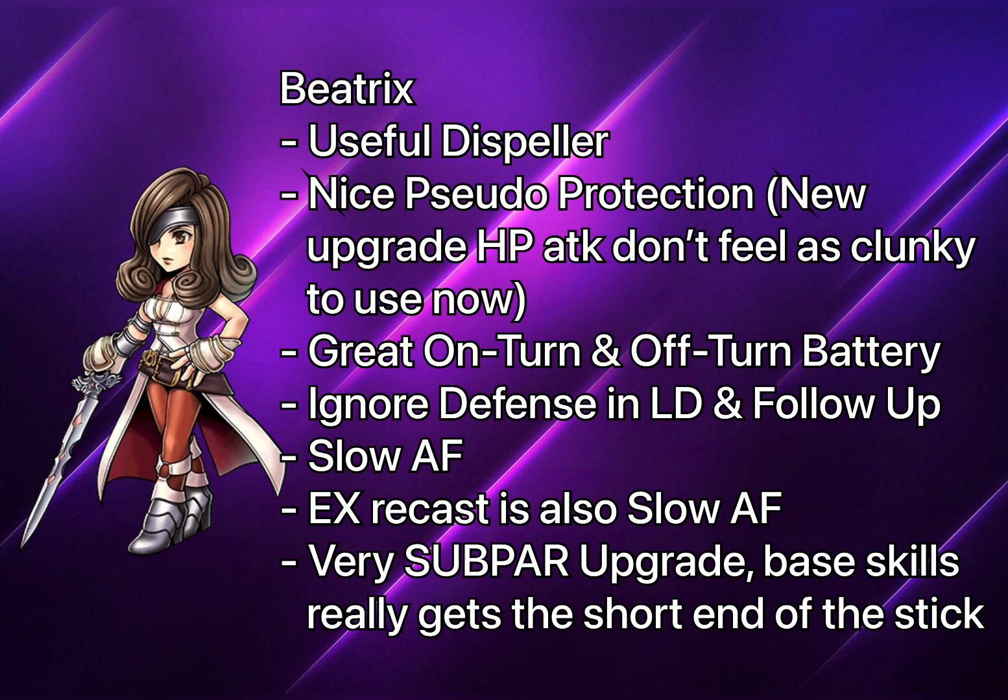However, she's a very slow unit. For those who never used Beatrix before, that can actually be a good thing in some ways because she's an off-turn damage dealer, though she can also deal damage on-turn. Her slow speed works well with that HP attack mitigation skill since it's easier to time the enemy's attack. However, her attack output is really lacking with the minimal upgrade — her EX now deals good damage, but that's the only attack with more than two HP dumps. Her LD, follow-up, skill one, and skill two all only have one single HP dump each, which is really disappointing.